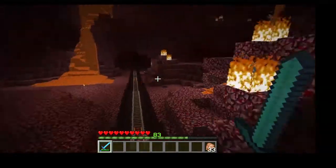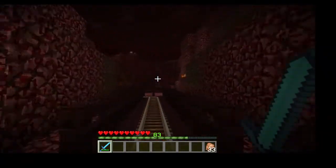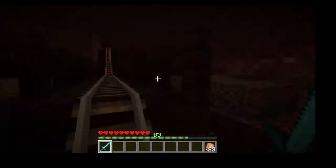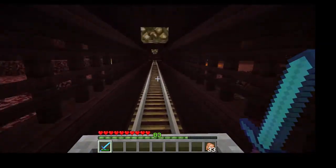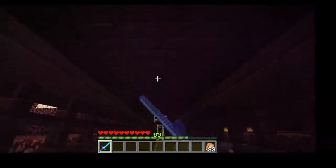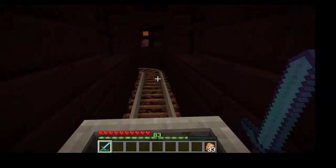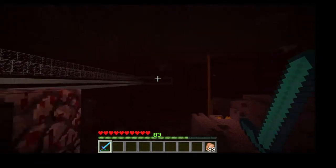They ride mine carts through a connection point that goes underneath the gold farm. Jeremy mentions the track isn't fully secured yet — it's one of those projects that keeps getting put off. Sean has killed two ghasts on this trip already without letting them see him first, which he's pleased about.